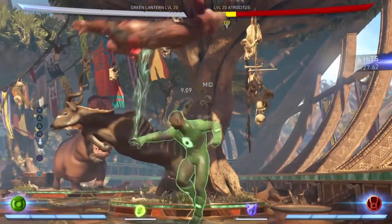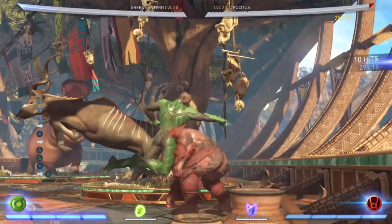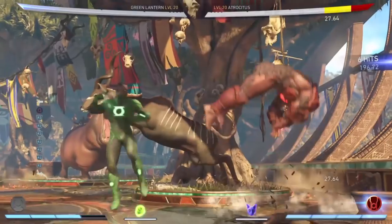Every time you are cornering someone with Green Lantern, make sure you always end your combos with a 2-2-3, as it opens the door for you to do mixups and crossups that really give your opponent a hard time to deal with.